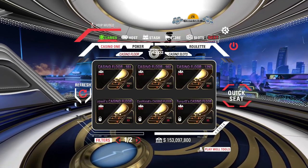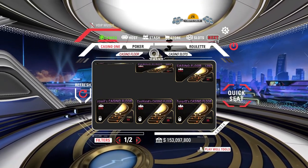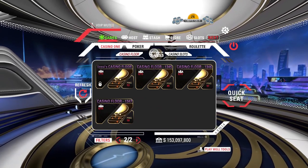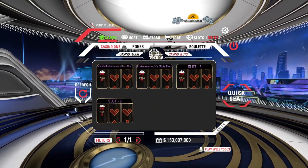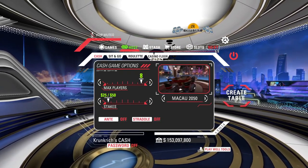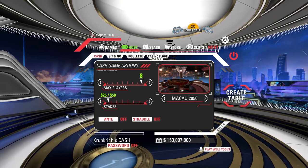If we click on the Casino One tab, we'll see casino floors — so if you want to join a specific Casino One room, like one your friend made, you can do it through here rather than the quick-seat button at the table. If we click on Casino Slots, it'll show the open slot rooms you can join. There's also the host option, so if you want to host any of the tables — cash game, roulette, casino floor — you have the option right here.